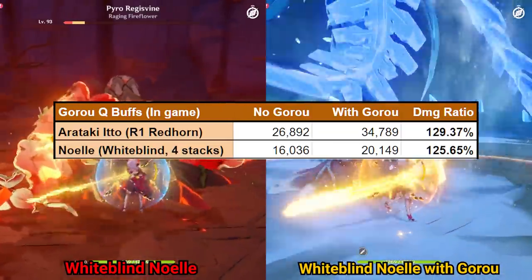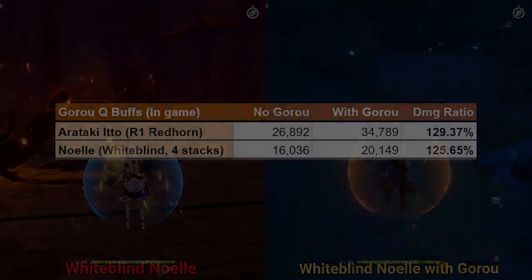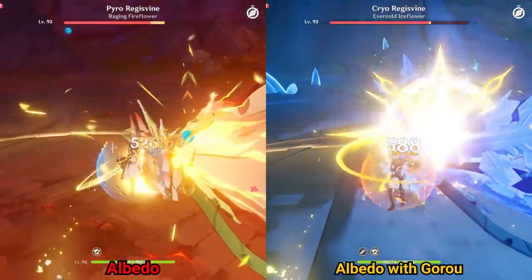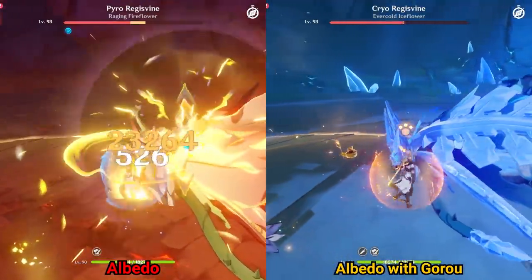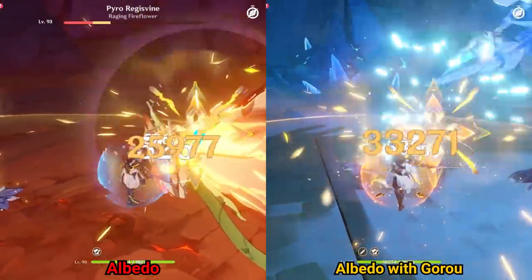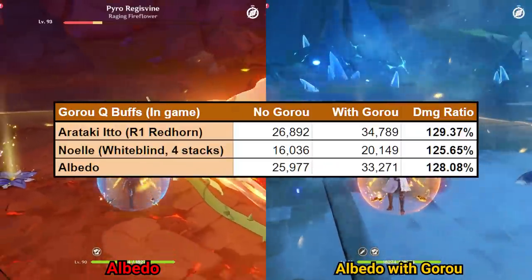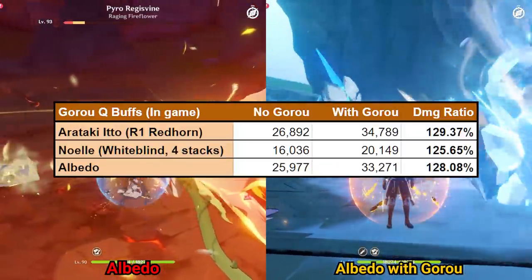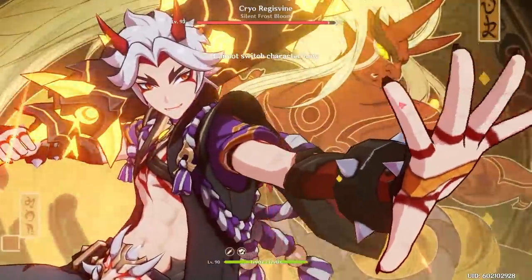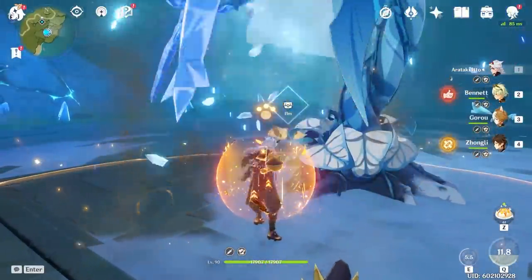While not as impressive as Ito's 29% damage gain, this is still a great way to boost Noelle's damage. Next we have Albedo, who sits somewhere in between Ito and Noelle's expected damage buff. His highest blossom hit while the Cryo Regisvine has less than 50% HP ended up going from 25,977 damage to 33,271 damage, a 28.0% damage gain. So in summary, even a Constellation 0 Goro with minimum investment can buff Noelle, Ito, and Albedo's damage significantly, by around 24-29%.